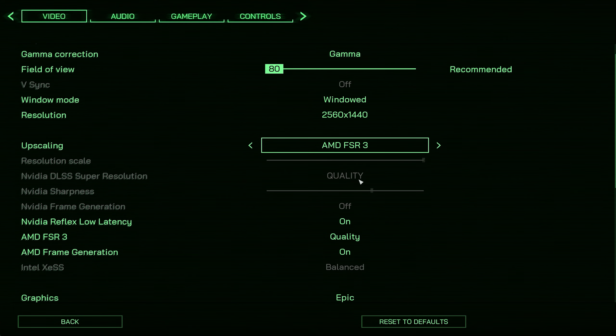Running down this corridor in Robocop, without any frame generation, just FSR set to quality on the Epic preset. As you can see we're getting around 83 frames per second. The lows don't seem terrible — the game came a long way since the demo, which was a complete stutter fest. The full game has very little stuttering, which is surprising considering this is Unreal Engine 5.